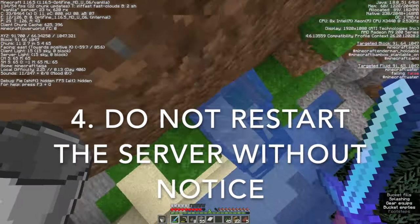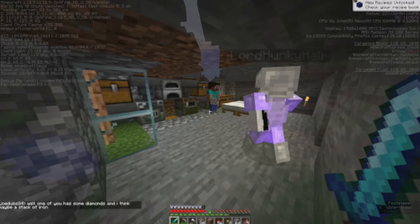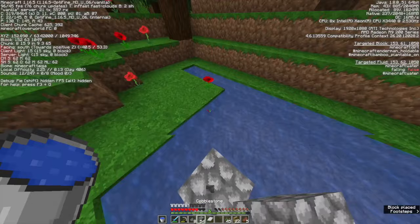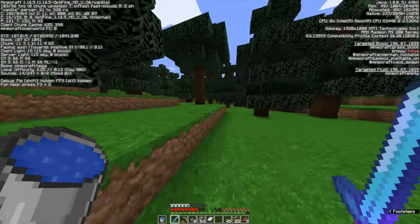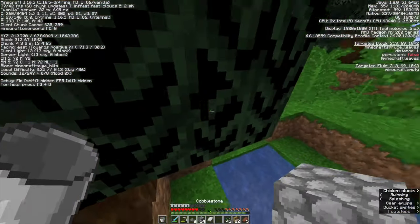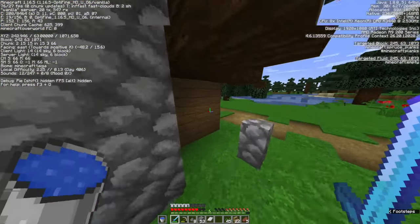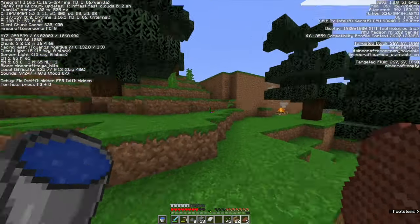Number 4: do not completely restart the SMP when a new update comes, unless all members of the server agree to it. The very first SMP I was a member of, the owner decided to completely restart and wipe out the existing world because of a new update — which you don't even have to do, since realms update automatically. When the server owner did this, many members who had lost their hard work and creations lost interest in the entire server and left. Most people just want to have fun and enjoy their creative liberty, so if you restart for any reason, you must ensure that all server members are in agreement, because it can have very bad effects on the community.